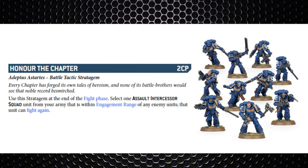The last fight phase stratagem is Honor the Chapter — two command points — basically your Assault Intercessors can fight again. The fight-twice stratagem for our melee troops is pretty good since they've got four attacks each on the charge with chainswords; doubling that with this stratagem is significant. It actually improves a lot more when you're using an actual melee-based chapter such as Blood Angels, White Scars, or Space Wolves.